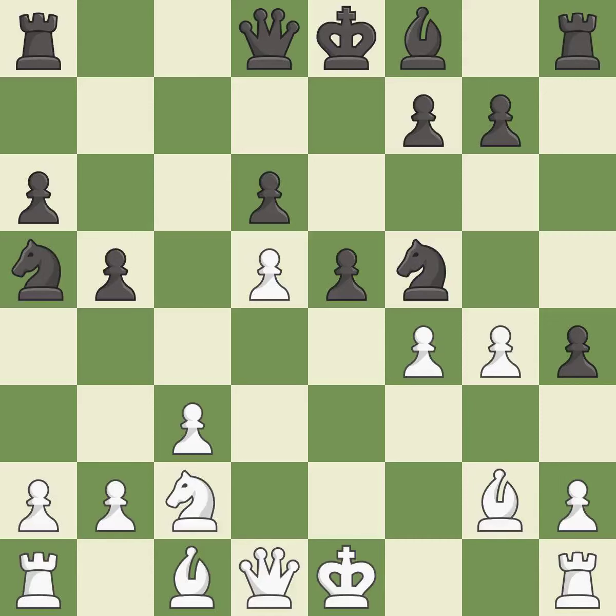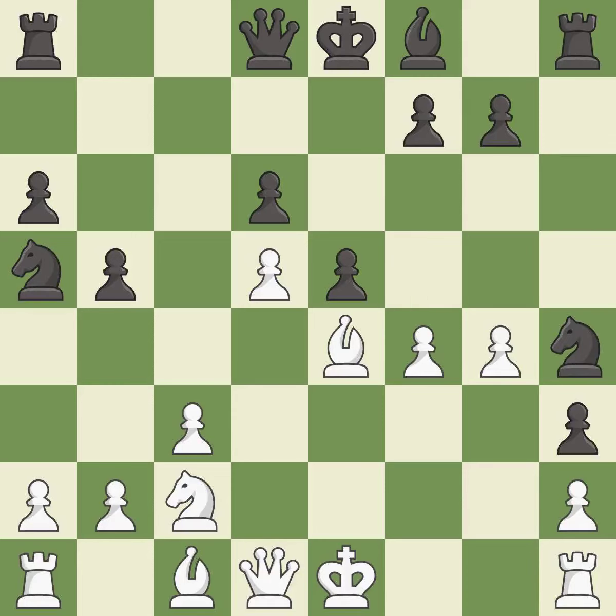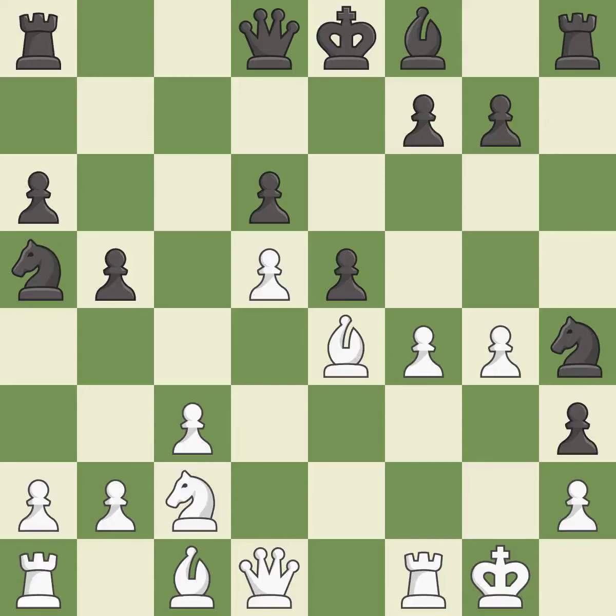This overlooks an opportunity to win a tempo by threatening the knight. This permits the opponent to kick the bishop — it is an inaccuracy. This kicks the opposing bishop. This is the only move that works — a great move. This puts the bishop on a safer square — it is good. This threatens to fork pieces. There was only one good move in that position. Castling gets the king to a safer square, out of the center of the board, while also developing a rook. Castling kingside tends to be safer because the king is further from the center. This stops the opponent from being able to fork pieces — it is a great move.